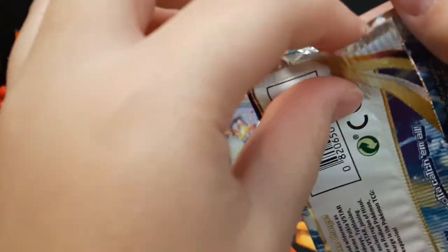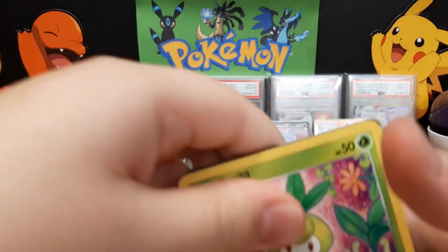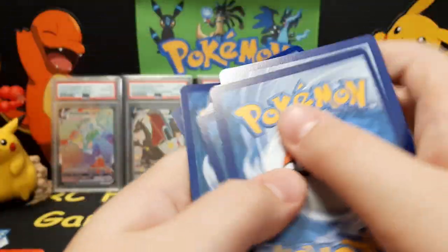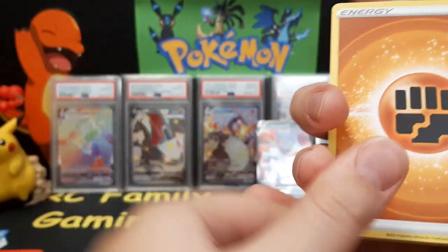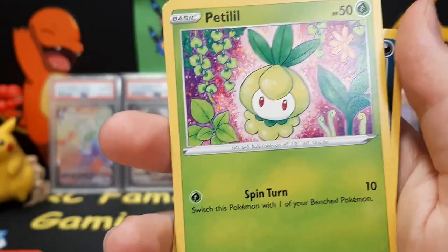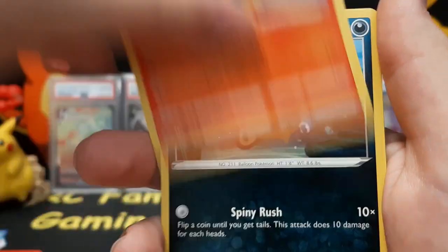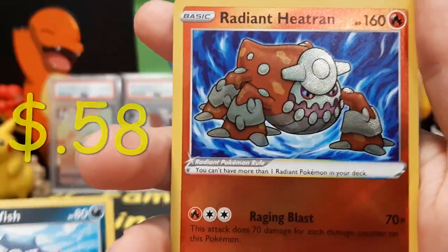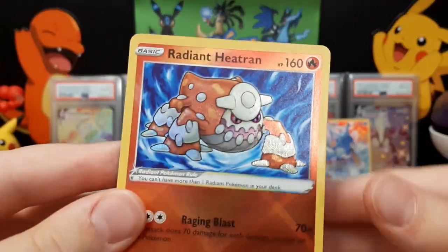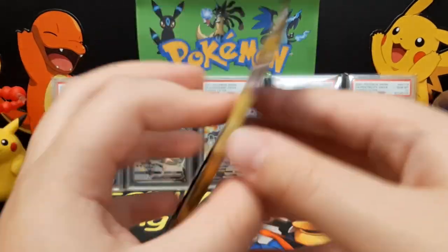I already called fighting, I called steel — now I gotta call water for my Starmie Trainer Gallery with Misty. I'm going to flow like water on this one. One, two, three, and four — flow like water! Oh it's fighting. Come on alternate art Machamp... let's find out — Hippopotas, Qwilfish, oh fire! We got a Radiant Heatran, guys! I love the blue on that one!